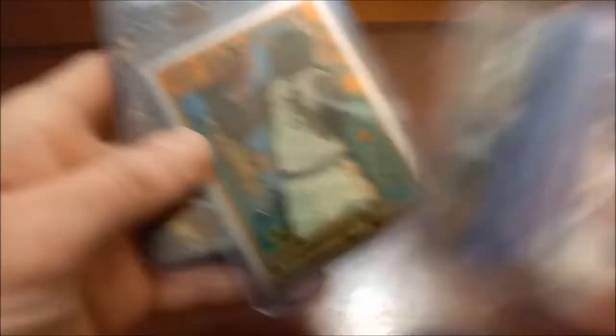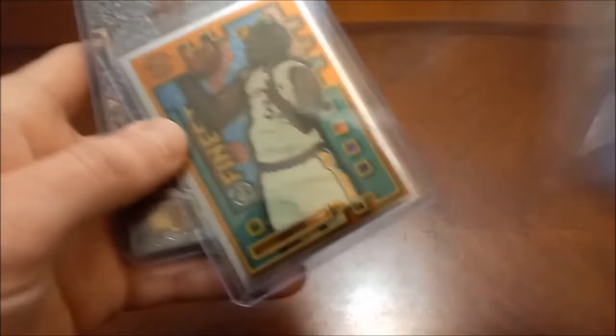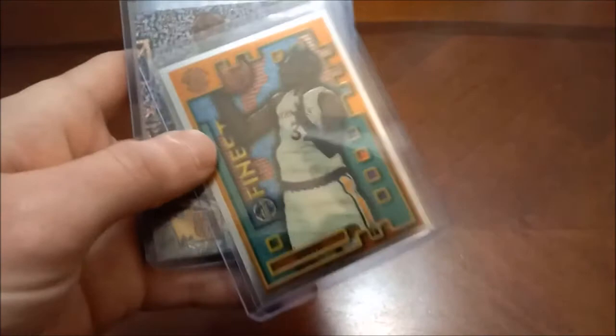Dennis Smith Jr. red and yellow. Here's a Class of 2017 Hoops insert. Panini Essentials. Joe Smith — former number one overall pick. This is a Finest Mystery insert. There's his Metal and Rookie Roll Call Metal.